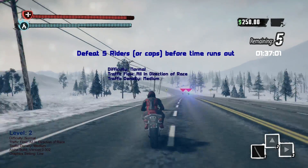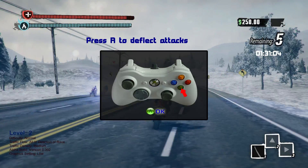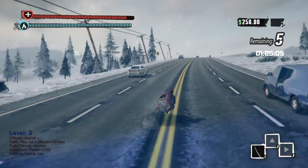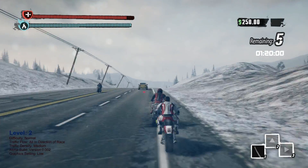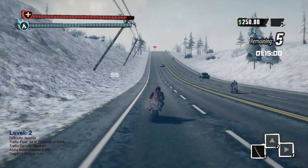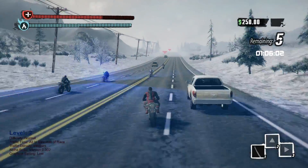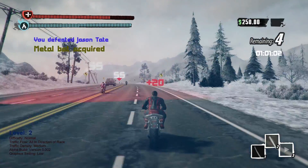So this time we need to defeat five riders before time runs out. We've got to really take people out. Now the kicking kind of knocks them off the road, but unless you actually kick them into some kind of gate or off a bridge, it doesn't really do much. So we definitely want to be trying to take these guys out with weapons. Unless they're on the right side of me, because I can't swing my weapon on that side. This is not going well for me so far. One down.